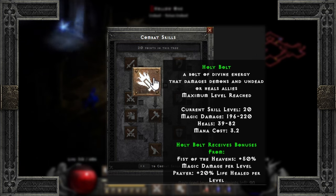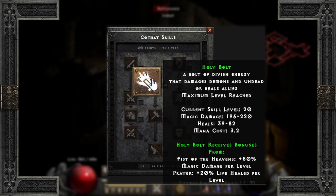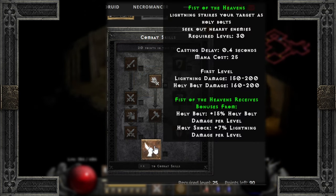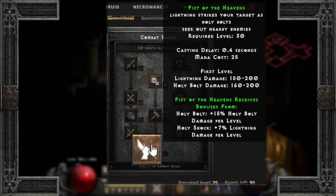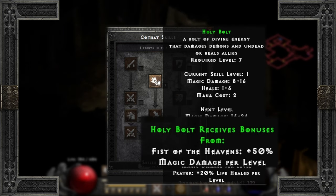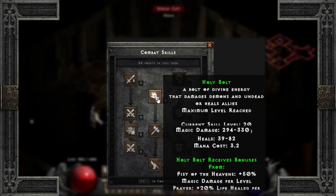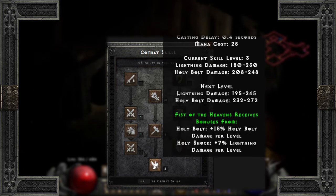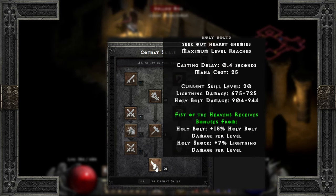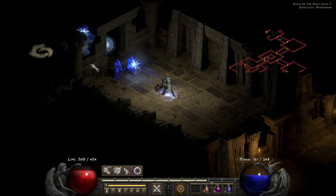The one caveat is the damage by itself begins to fall off going into Nightmare, doing only 196 to 220 damage at level 20. Enter Fist of Heavens scaling. The synergy of Fist of Heavens adds a whopping 50% damage per level to Holy Bolt, boosting its damage dramatically. Just 1 point in Fist of Heavens jumps Bolt's damage by 100. 5 points gets it to over 700. And full Fist of Heavens investment makes Holy Bolt do nearly 2,500 damage. Need I say more?